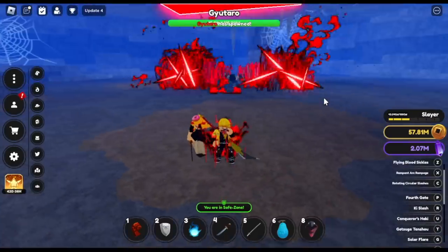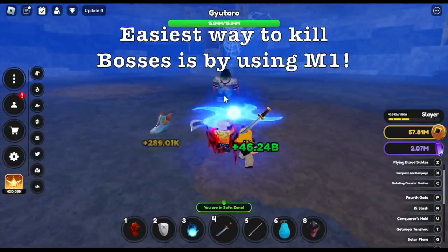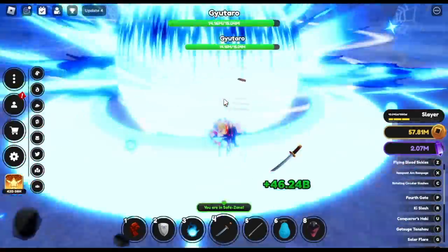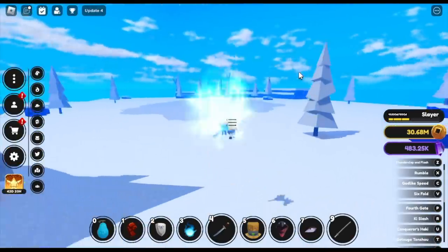Now guys, I have a question for you. What is the easiest way to kill him or any boss in the game? So someone commented on my video: GamerNome shouldn't use abilities on typical bosses that spawn every 10 minutes but instead use M1. Okay guys, I'll try this one but Gyotaro is not a typical boss, right? But let's try this one first. So for the first boss, let's try Arlong.